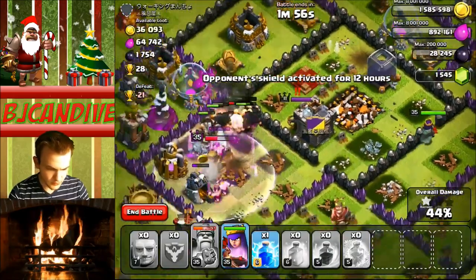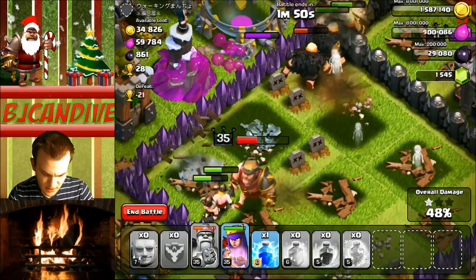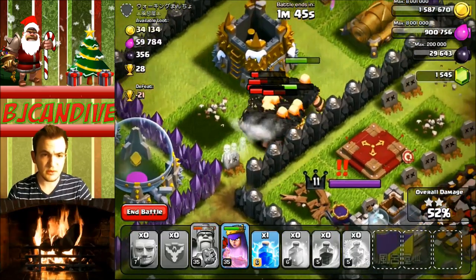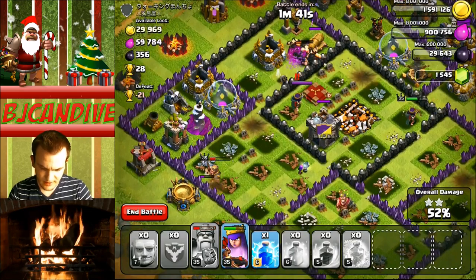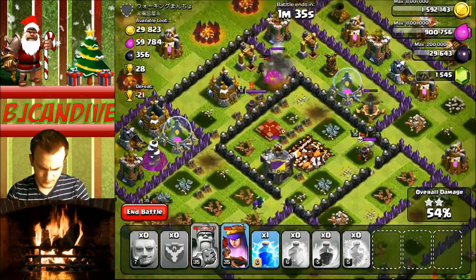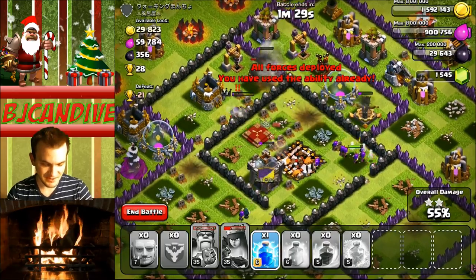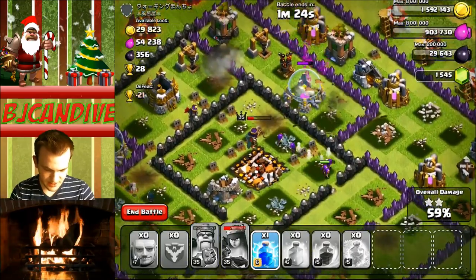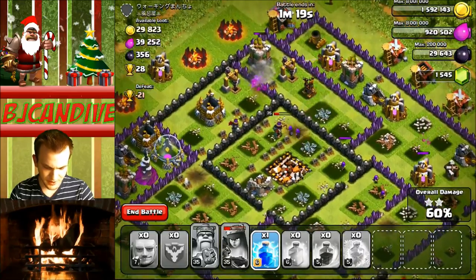We're at 44% and still have a bunch of giants left. They don't really look different besides the beards, and I think they have a gold thing on their shoulder now, which is a bit different from level 6 ones. We are still going strong on this attack. I was thinking we'd get 3 stars, but most of the defenses are gone and we just have splash damage left. It's 5 a.m. in the morning, so I'm excited and tired at the same time and probably repeating myself. I wanted to bring this video to you guys as soon as it came out. I don't think we're gonna get 3 stars.